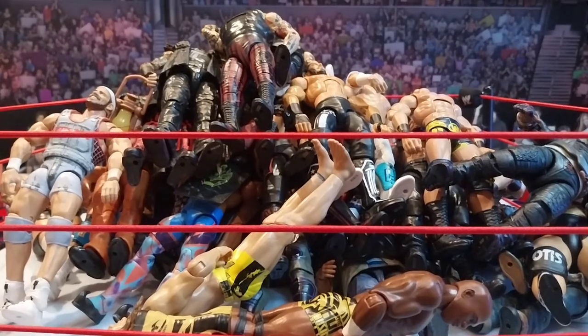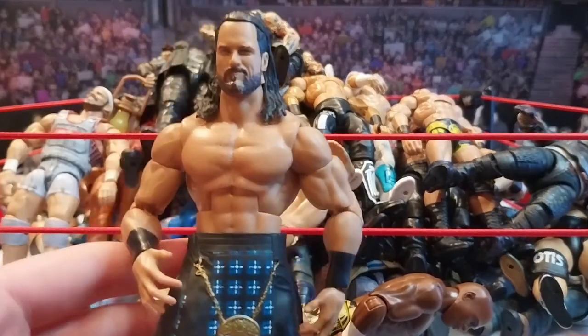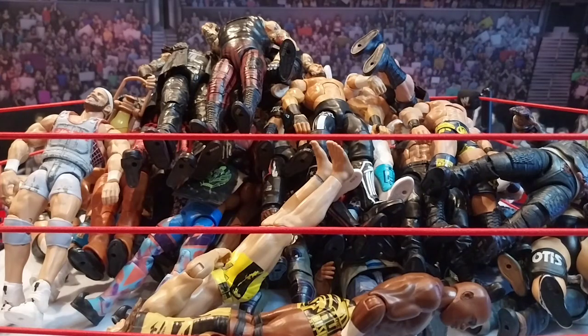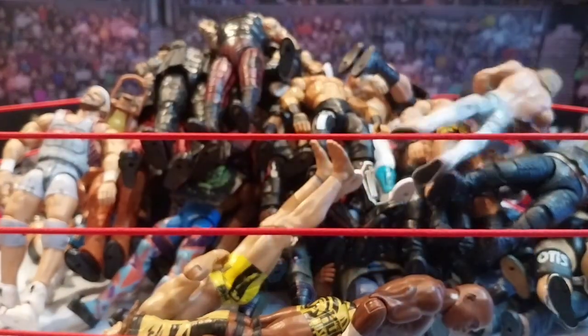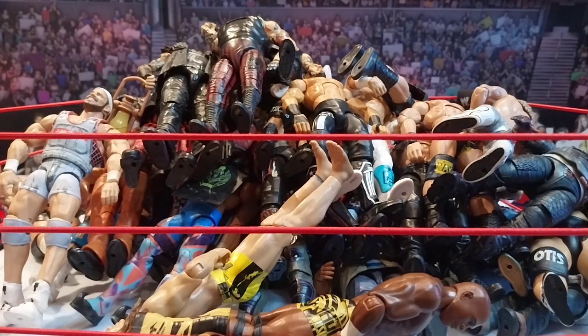Got a Bobby Lashley headless figure — I think I tried to do a head swap and it went terribly wrong, the neck peg just came off. Got the Burnt Fiend elite — I love this. Some people didn't like this elite too much but I was actually a big fan of it. Got this great Elite Drew McIntyre with the kilts. There are so many figures — this tower is getting really big.